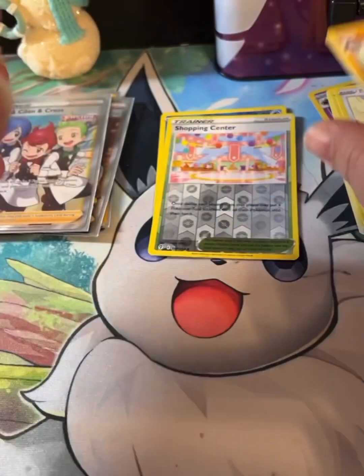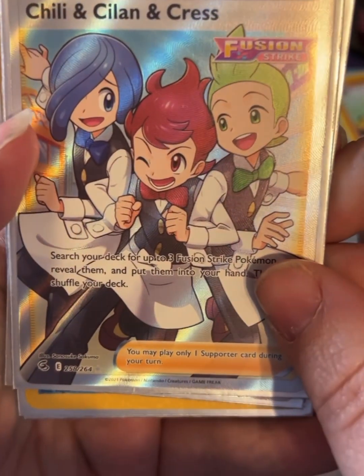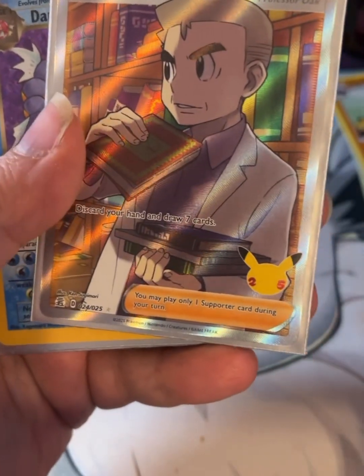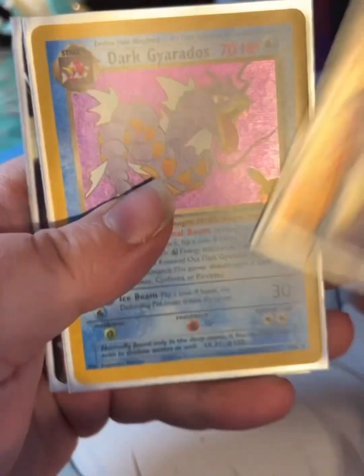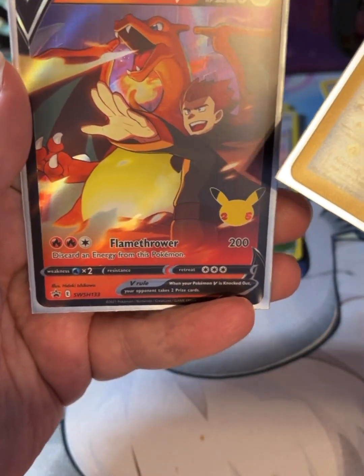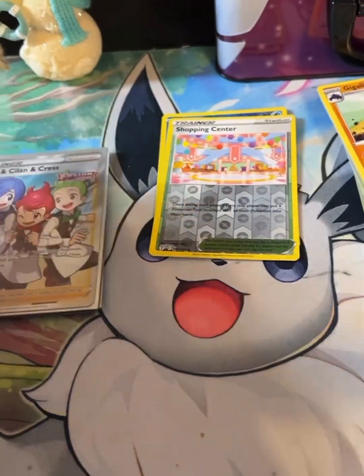Let me show off the hits we got. We've got the full art trainer Chili, Cilan, and Cress, the Professor's Research from Fusion Strike, the Professor's Research from Celebrations, Dark Gyarados from Celebrations, and the promo card Lance's Charizard V.